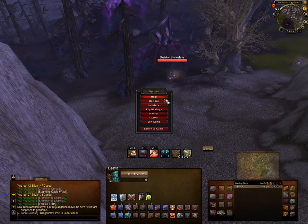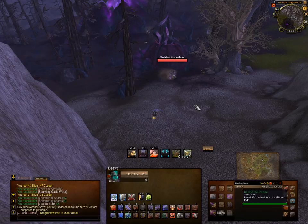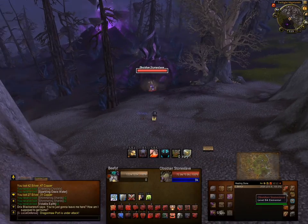First, you get to choose your options for it. TidyPlates has a separate option for main spec and a separate option for off spec. Because I switch between DPS and tanking, there are different mechanics I need to know for both specs — the most important of which is threat.